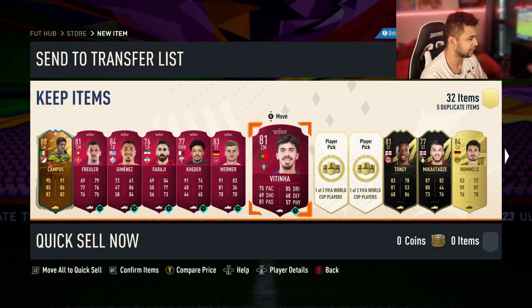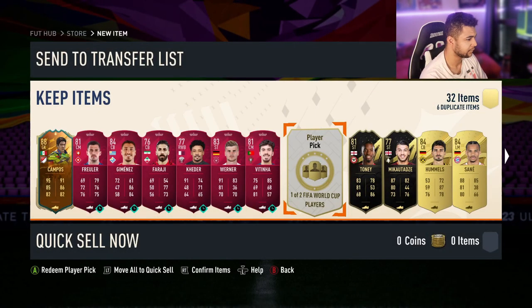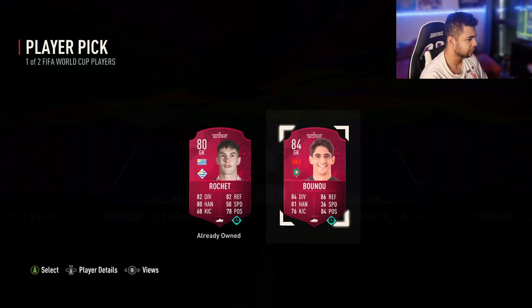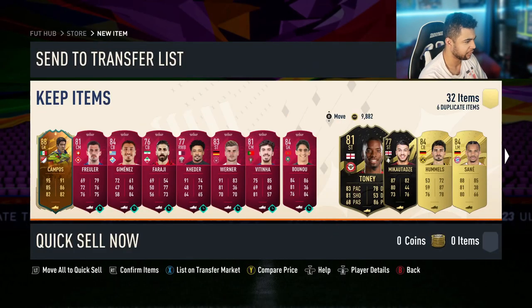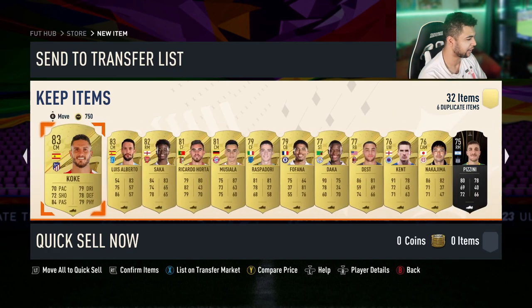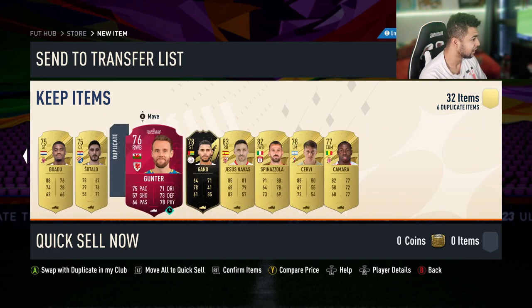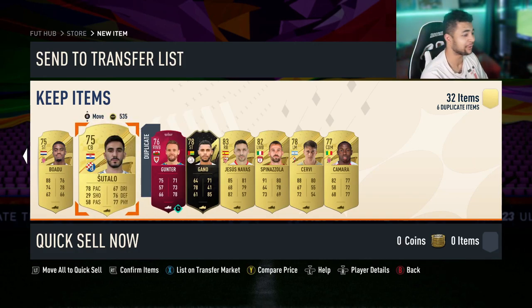I've already got Otavio so I'm going to take Vitinha. I've already got both of these — I didn't realize I got Reguilon, but okay. And then the last one... wait, did I just see Leroy Sane?! What is this pack?! So we've got a walkout hero Ivan Tony, an inform, and now Sane?